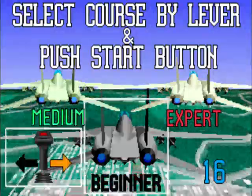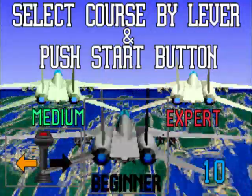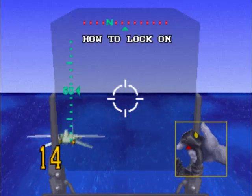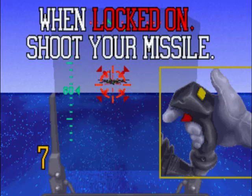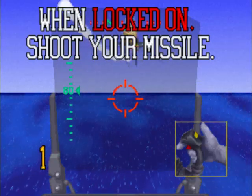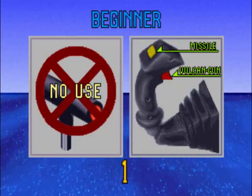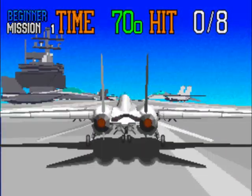Let's put some credits in — beginner, let's go to beginner. How to lock on — I've actually got to sit through the tutorial. Target, right. This is emulation, I'm using MAME, so I don't have a control stick like that. Missile, Vulcan — Vulcan machine guns, or Vulcan cannon I should say.